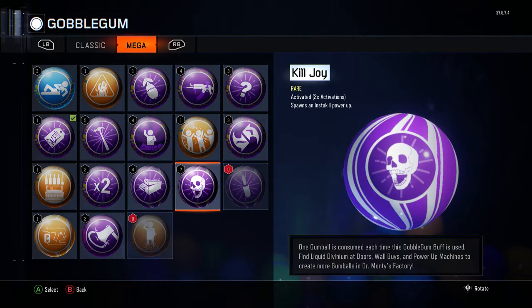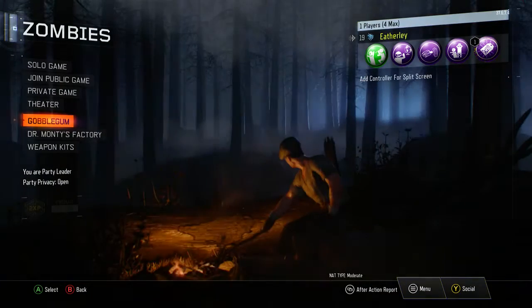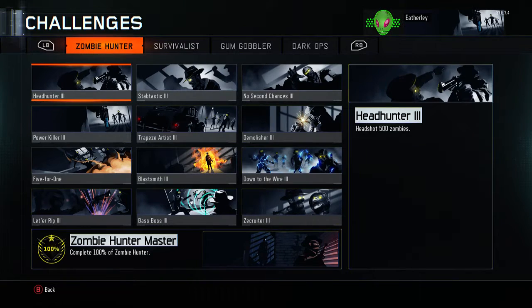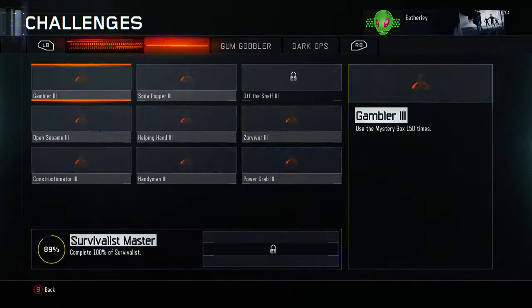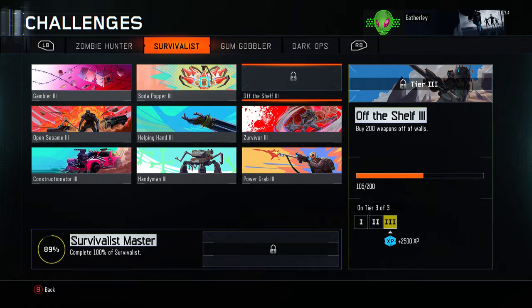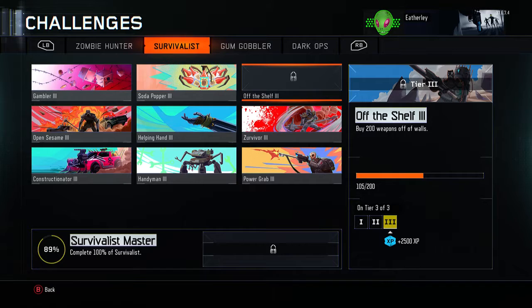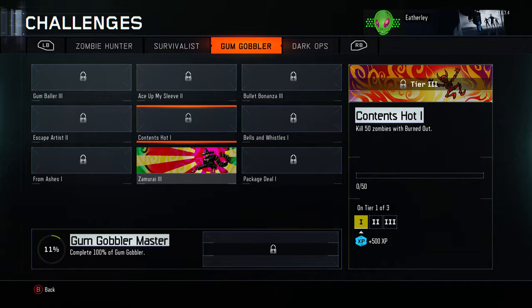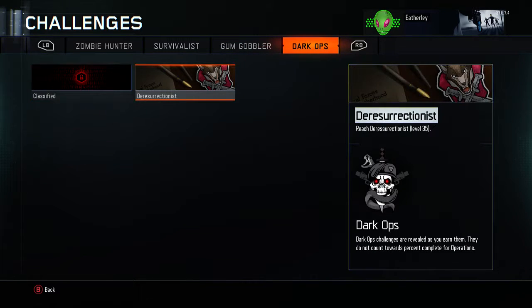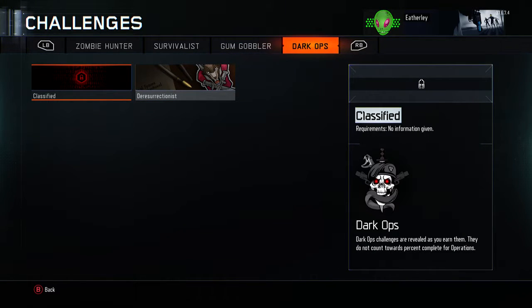I want to go through my gumballs, so let me show you one thing quickly before I end the video. Complete 100% of Zombie Master — I only need 95 more wall weapons and then I've got the Survivor List. This gumball is going to take a while because I need to complete all these big gumballs, which will take until about fifth prestige. I want to find out what this one is as well.